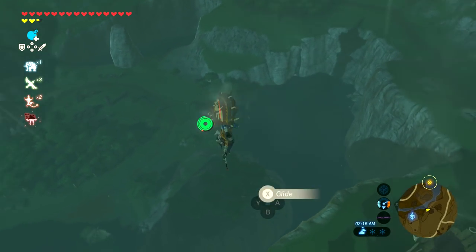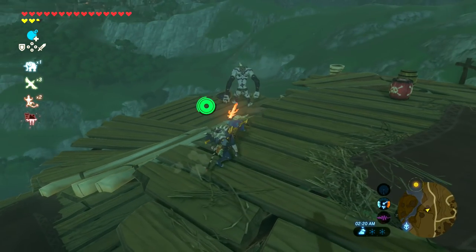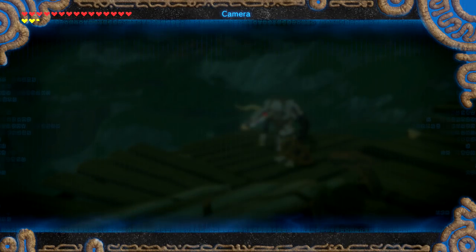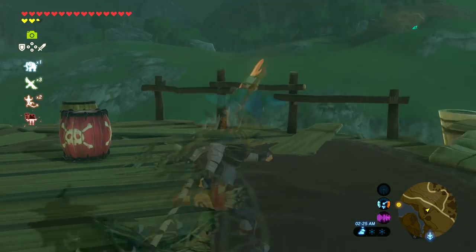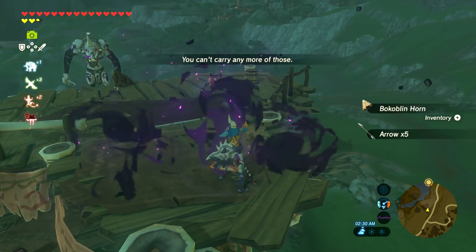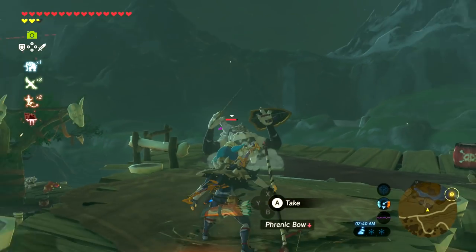There might be another enemy over this way — there's definitely some ruins of some sort. Oh my gosh, look at this dude. I've also been trying to remember to take photos of enemies, so let me go ahead and take a photo of him quickly. He's a silver Moblin. He has one of the best shields in the game. Now that I've done that — hello, can I get rid of you real quick? He doesn't realize because I'm wearing the mask. Awesome.